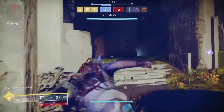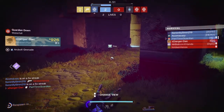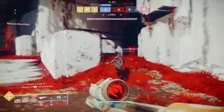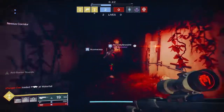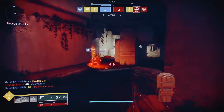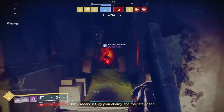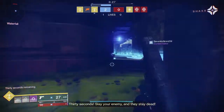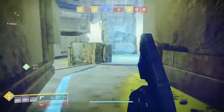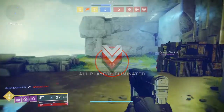The weekly bounties from the primary vendors not only give you additional XP, but they also give you Bright Dust — so try to do that every week. If you have three characters, you can do that on all three. While you're doing weeklies, pick up complementary daily bounties from different vendors. For instance, if you have a bounty for void kills and another from a different vendor for pulse rifle kills, equip a void pulse rifle to knock out both at once. It requires a little planning, but that's how you maximize your time.